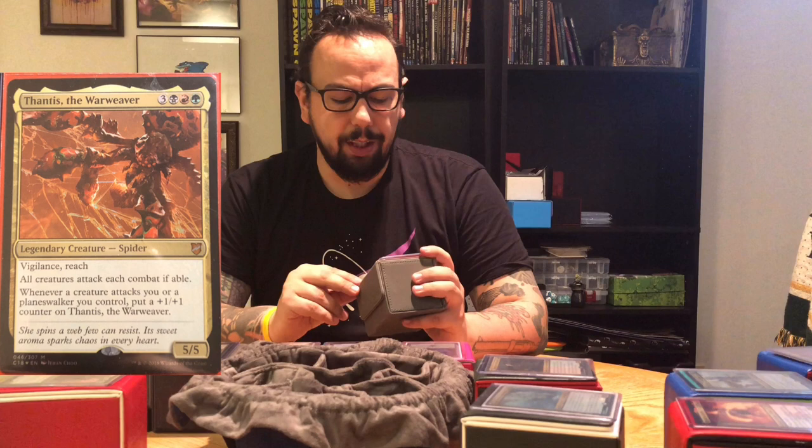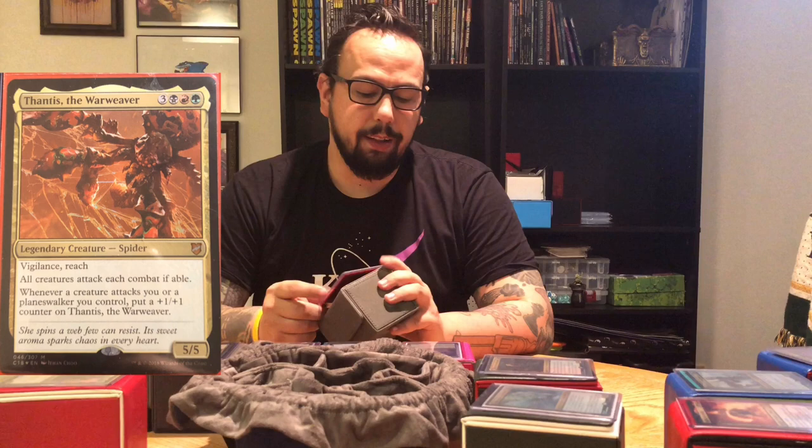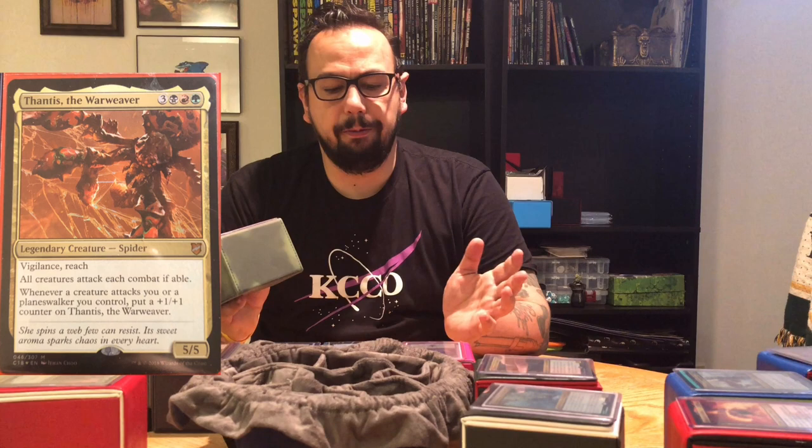Next, we will do the Spider Tribal. Like I talked about, this was part of our Halloween build so that we had all the spooky creatures to play with. My commander for this deck is Shintis the War Weaver. He is three, black, red, green for a Legendary Creature Spider — a 5/5 with vigilance and reach. All creatures attack each combat if able. Whenever a creature attacks you or a Planeswalker you control, put a +1/+1 counter on your commander. Creepy crawlies — every spider I could find, every enchantment that gave me more spiders I could find. Maybe not the most powerful, but a lot of fun to play on theme with the other spooky decks we built: the zombies, the werewolves, the vampires. Vampires typically win in that battle, but we have a lot of fun playing with this one.